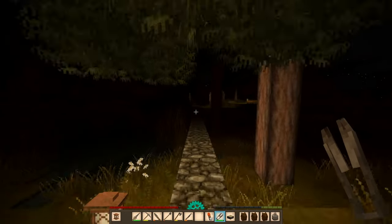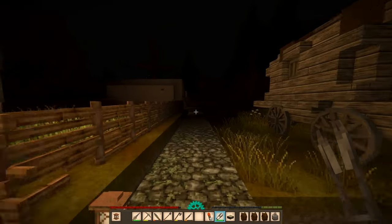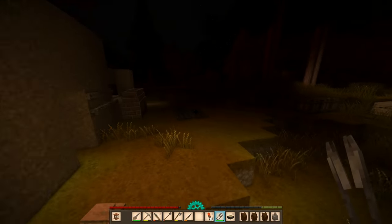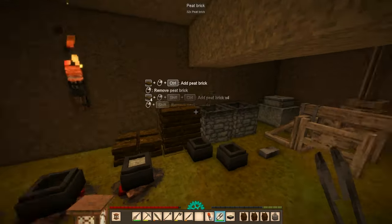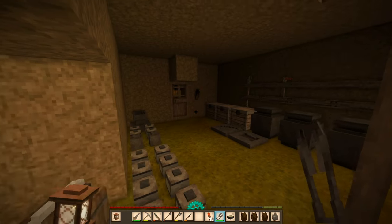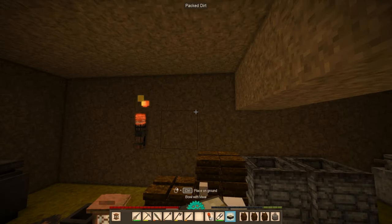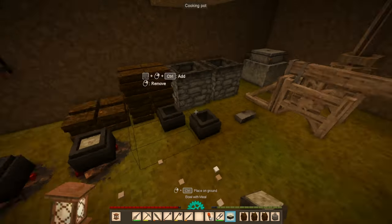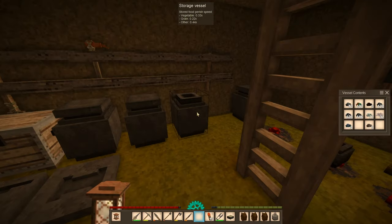I did say in the last play session — well, at the beginning of this playthrough — I needed to use less expensive materials for the house. And I ended up using a whole bunch of stone bricks because I just got a whole bunch from the ruins.